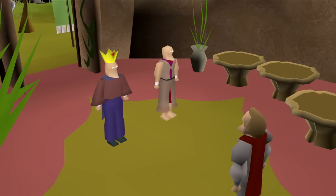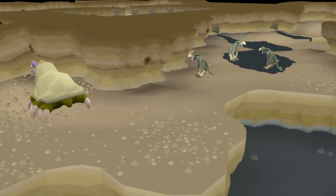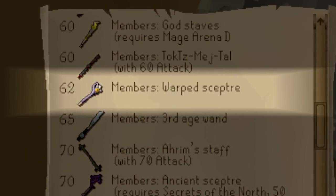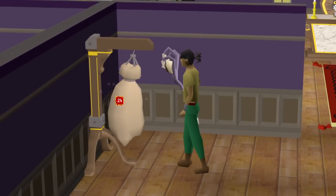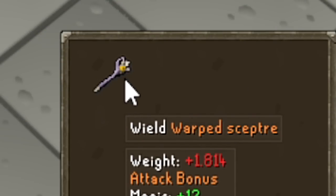Recently, a new quest was released in Old School RuneScape, the Path of Glouphrie. With this quest came two new monsters that both drop a new weapon, the Warped Scepter, a tier 62 magic weapon. This is a charged weapon, meaning it works just like the Trident of the Seas, but this one requires two Chaos Runes and five Earth Runes per attack.